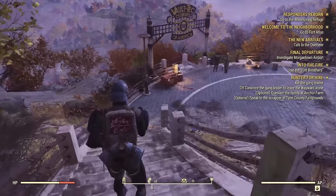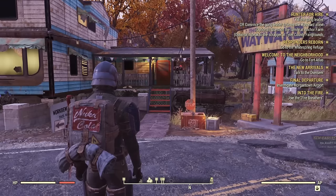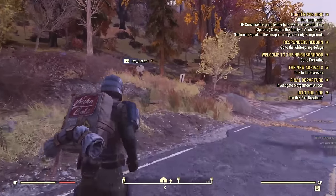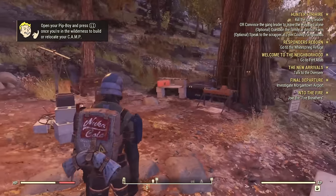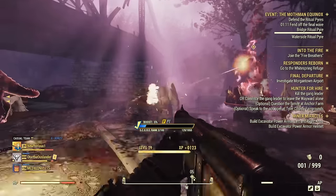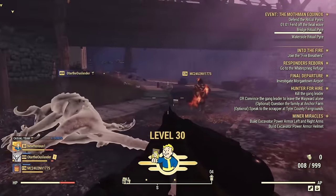After you've left the vault, hopefully you got some decent items from the donations box, made your way to the Wayward, and gotten into the first quest line. Once you get to this point you might be wondering: how do I level up the fastest, get the best weapons and armor, and power up my character as fast as possible? The first thing you want to do is head across the road to the Overseer's Camp. There are useful materials there — a cooking station, a weapons workbench, and an armor workbench — and it will start you on a good early game quest line.